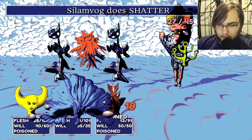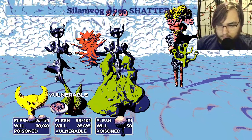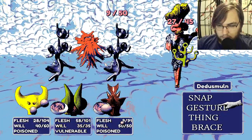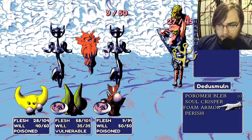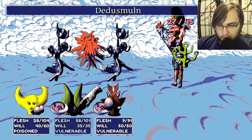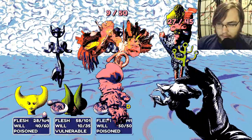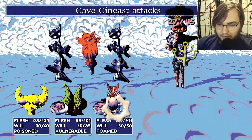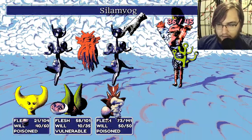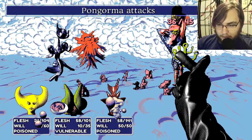Who's getting it? You are. Let's try foam armor. Not on Pongorma. Interesting — it's like a fidget spinner. Big health buff. Yeah. Let's kill you. Then, with your big health, let's kill you.